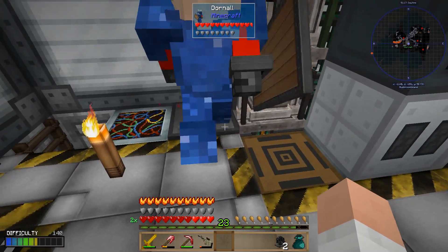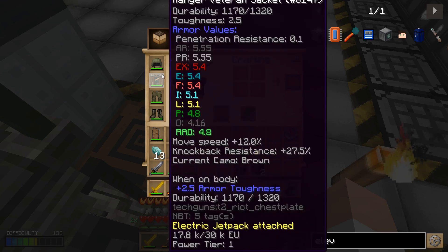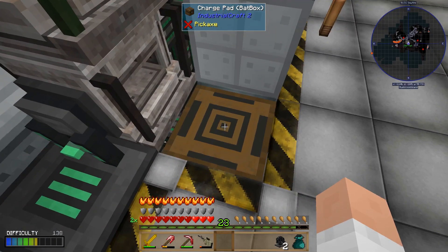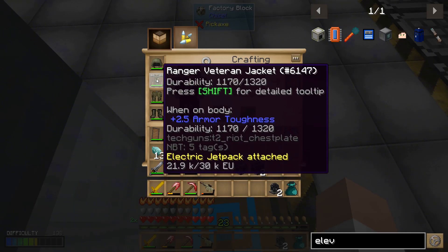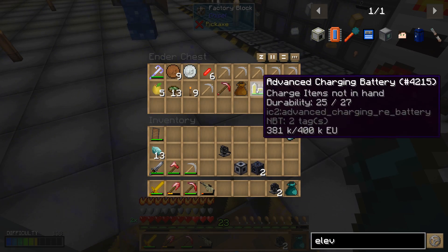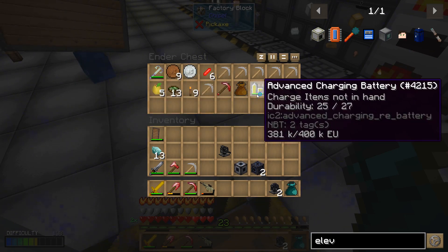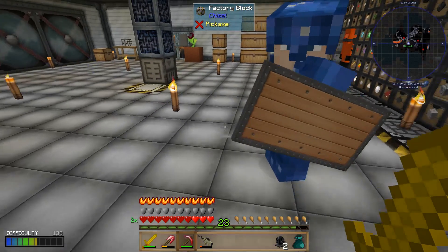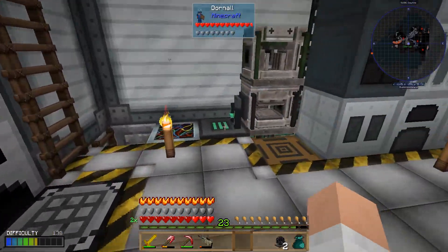You might notice we have both charge pads over here. We have the Mekanism charge pad — that'll take care of charging up most things. The only thing it won't charge is the jet pack attached to my armor, so that's why I upgraded our battery box to an actual charge pad. It's only Tier 1 power, but the jet pack is only Tier 1 power so that's all we need. The Mekanism charge pad will charge things like the mining laser and the advanced charging batteries — anything in my inventory that takes EU. It just won't charge the jet pack attached to my armor, so that's why I have that there.